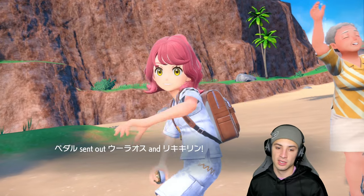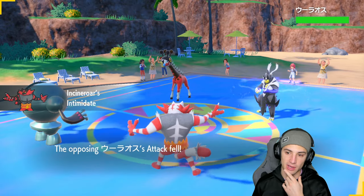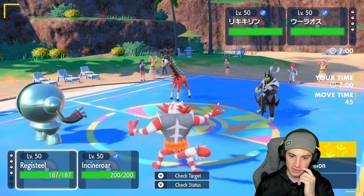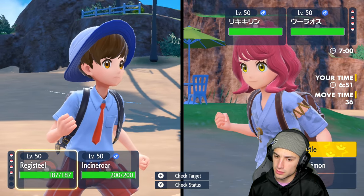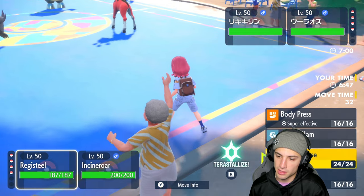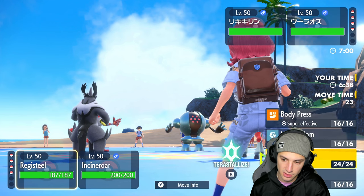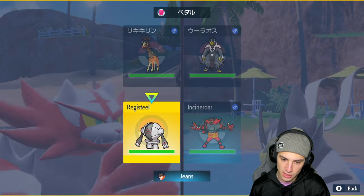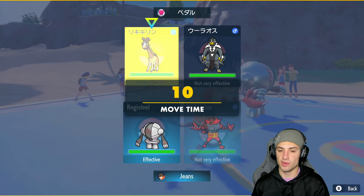Registeel can be used as a lead to set up Iron Defense and just be bulky all match. They have a lot of physical attackers, though Urshifu's crits can bypass defense boosts — Ogre Pond helps counter that. They lead Ferrigirif and Urshifu — that's dark Urshifu. I can't Fake Out so I go for Iron Defense and Terastallize, protecting against Fighting moves. Incineroar uses Knock Off on Ferrigirif to remove its item.